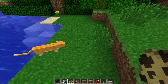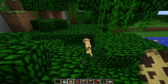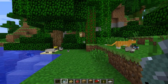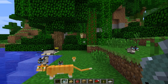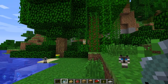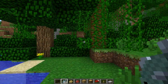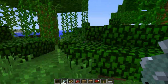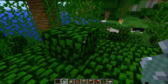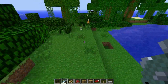If you approach ocelots while they're untamed, they will sprint away from you. But if you hold a raw fish at a safe distance away from them, they will slowly approach you. Once you get close it will run away, but if you stand still it will come to you. Then you take the chance and feed it the fish and it will be tamed.